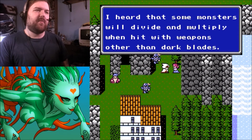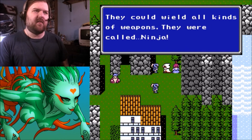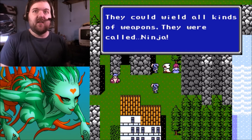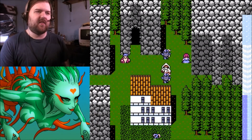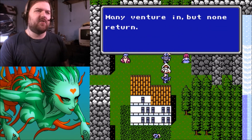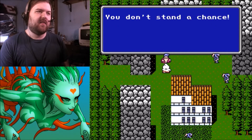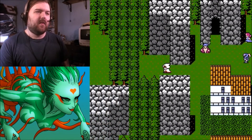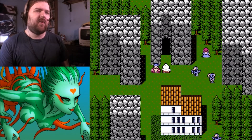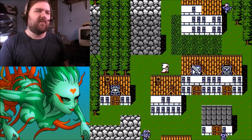An NPC says: 'I heard that some monsters divide and multiply when hit with weapons other than dark blades. In ancient times there were soldiers who could wield both dark blades and other blades equally — they were called Ninja.' That's the first hint you get as to the ninja job, which we won't be getting for an excruciatingly long time. The monsters inside the Cave of Shadows north of Amur can only be defeated by dark blade techniques — many venture in but none return.